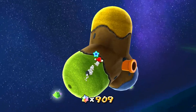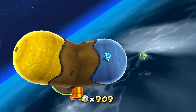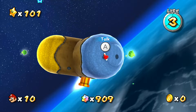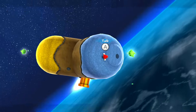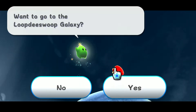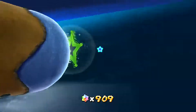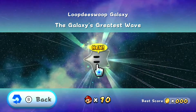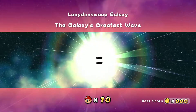There's Bubble Blast, Rolling Gizmo, and Loop de Swoop. I'm going to be going in order from easiest to hardest for me personally, and the easiest is Loop de Swoop for me. Want to go to the Loop de Swoop Galaxy? And as he transforms into a green launch star, we go off and we take on Loop de Swoop Galaxy, the galaxy's greatest wave. Let's go.